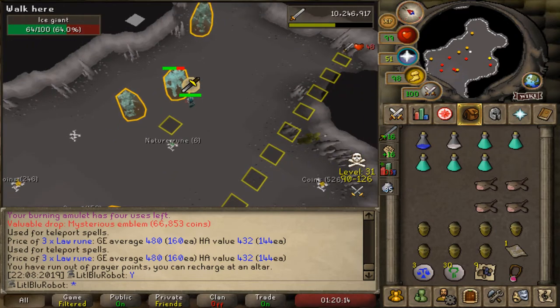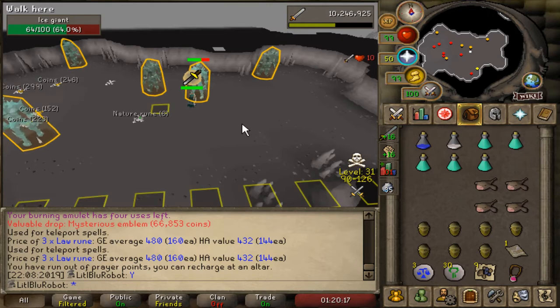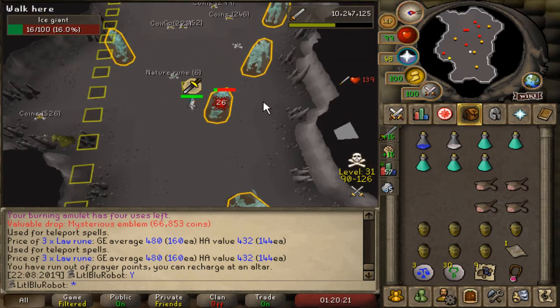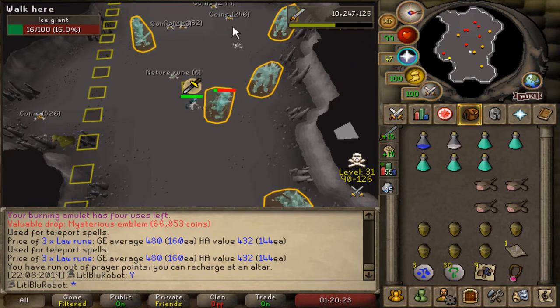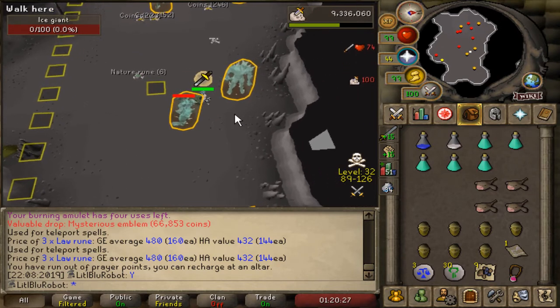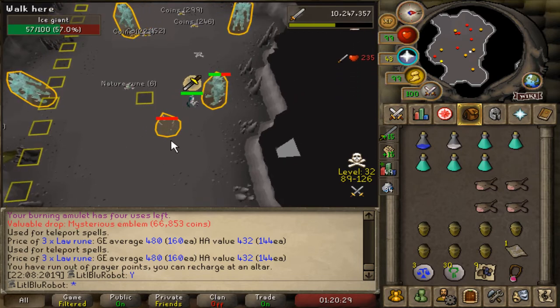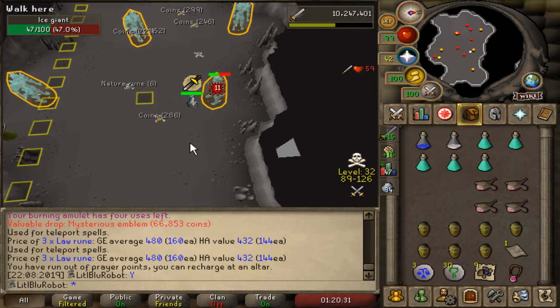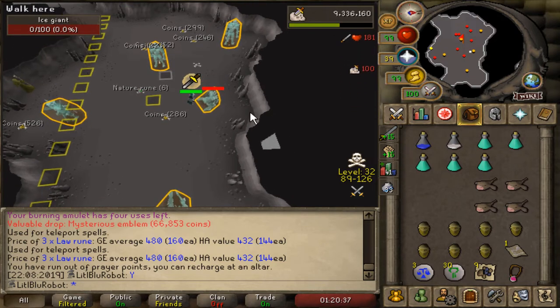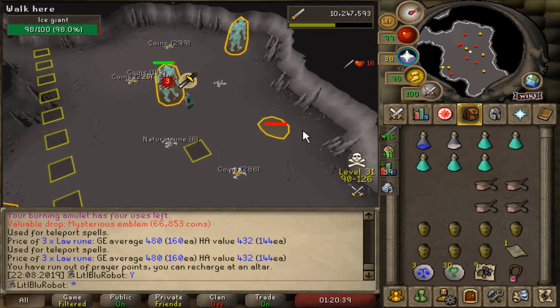When I got my emblem this dude just strolled up. I've only ever seen him in the Ice Giant room. When I got my emblem I could literally give it straight to him - zero risk. I got it and was like 'oh hey' and gave it to him and he was like 'cool, here's 50,000 points.'